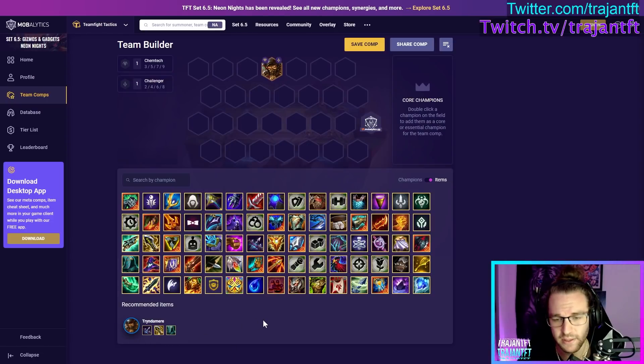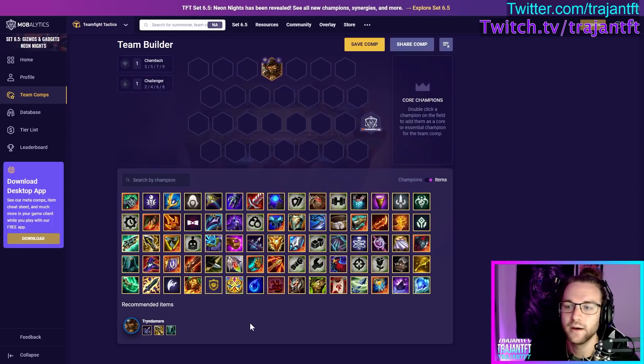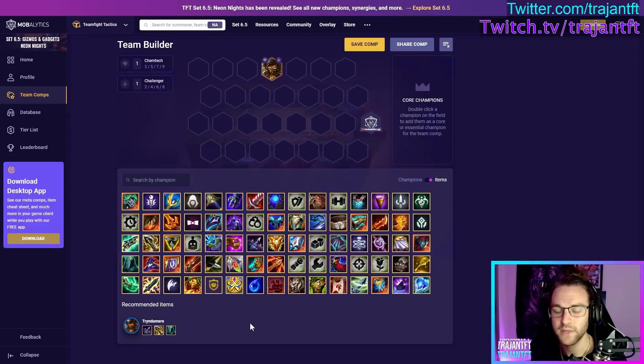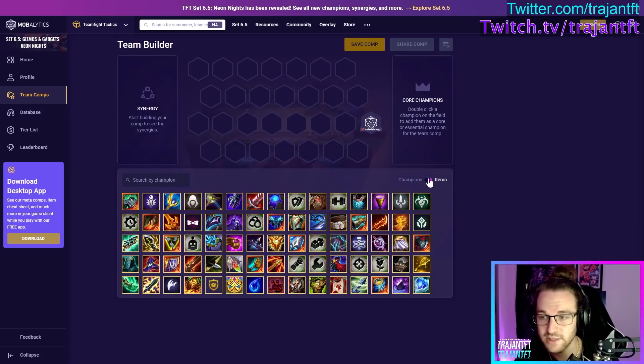Good itemization for Tryndamere: QSS, Infinity Edge, Deathblade — any type of AD amp is good. He doesn't necessarily need shred since he can spin to the backline, but he can also get stuck on frontline so shred isn't bad. Good sustain items like Titan's Resolve and Bloodthirster work well. Edge of Night is great. Essentially itemize him as an AD carry, but be mindful he will be melee-range and will hit frontline sometimes.